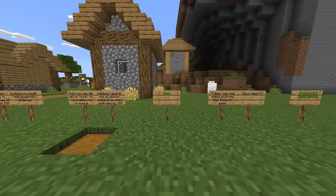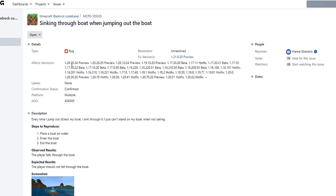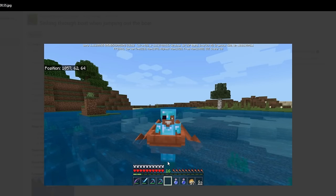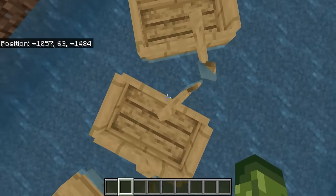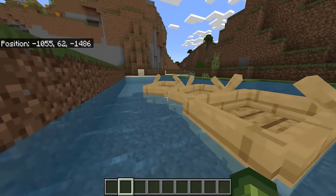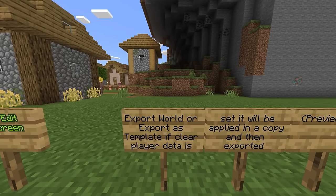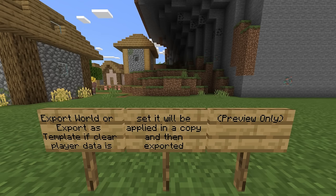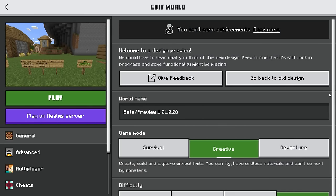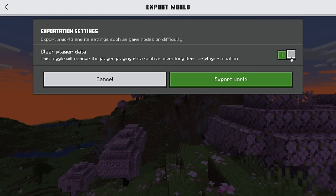An even better change is to boats: players can now stand on boats that float on water — after all these years, Bedrock Edition players will no longer sink through boats. This is going to mean more clutch moments for Minecraft Bedrock Edition players. Also, the edit world screen has been updated — you can now export a world or export as a template; if clear player data is set it will be applied in a copy and then exported.